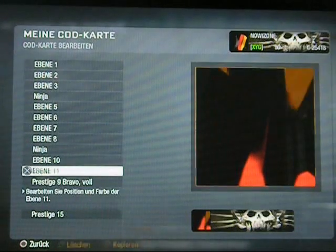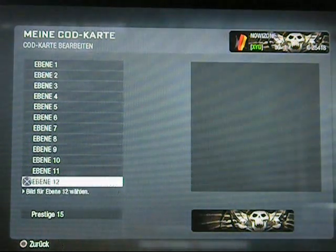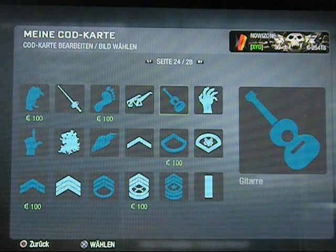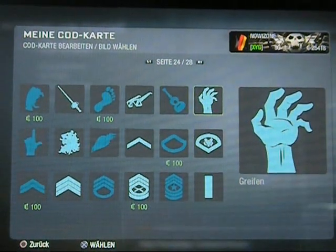Es geht hier um das neue Design, es gibt ja schon etwas ganz Neues. Ich zeige euch jetzt erstmal mit der Hand, weil viele Leute wissen zwar, es ist die Hand und zwar Greif nennt die sich. Die findet ihr auf Seite 24 oben rechts.